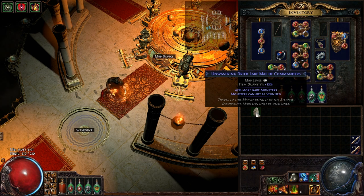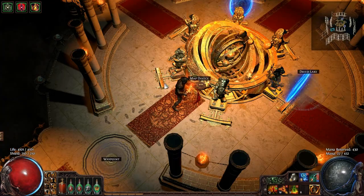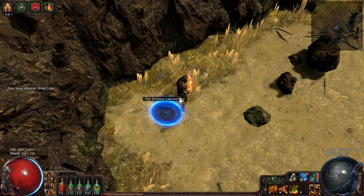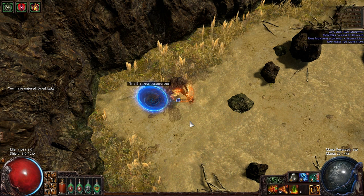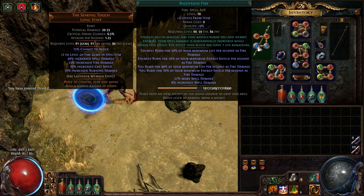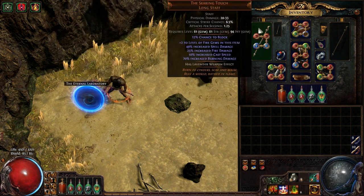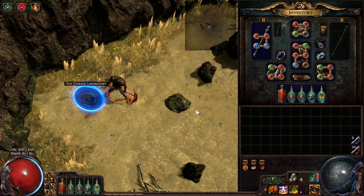The map I'm going to show you today has some more rare monsters and cannot-be-stunned mods on a Dried Lake map. Unfortunately I have to recast Righteous Fire every time I enter an area. There are a lot of ways to cast it, but the best way is to have it on an offhand weapon.